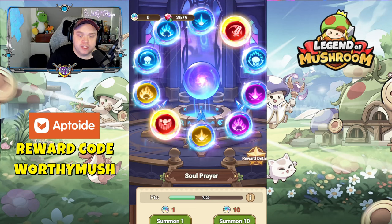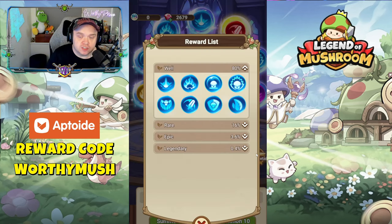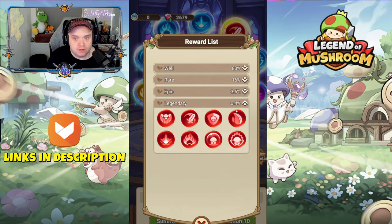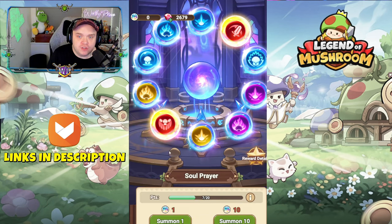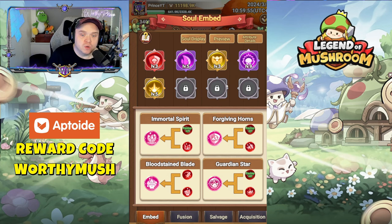Going to soul prayer - this is the new summon thing that's just been launched. You use these marble-looking things to summon souls, and this is where you can potentially pick up the red ones. But here's the thing: you can only pick up the red soul ones at the moment. If you go into the reward list you can see blue has an 80% chance to drop, rare has a 16% chance, epic has a 3.6% chance, and legendary which is the red ones have a 0.4% chance to drop. I was lucky to get one yesterday - it was a defense one - but it was still pretty lucky nonetheless.